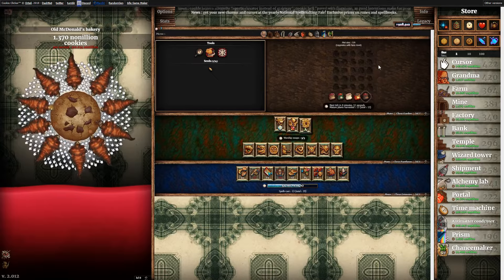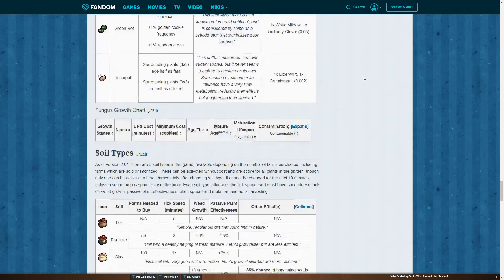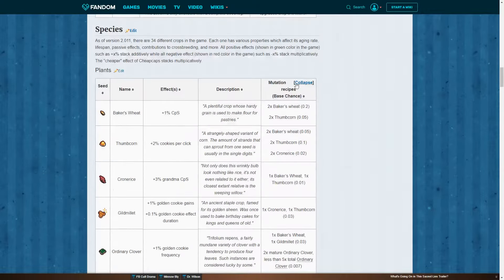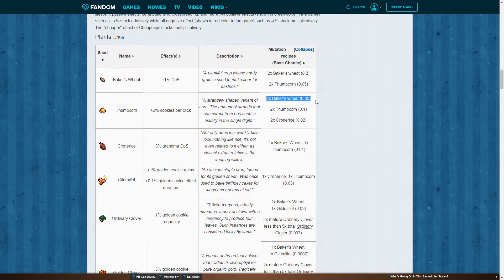If you go back to the site and take a look at the grid, we start off with just Baker's Wheat — that's the first one. What we can do next is look at Thumbcorn, the next one. We can see its effects, its description, and of course the mutations — or the recipe — for how to get it. Two Baker's Wheat has a 5% chance to mutate into a Thumbcorn. Once that happens, the Thumbcorn starts growing. You need to let it grow out, and once it's mature you harvest it, and then that seed will be added to your collection.